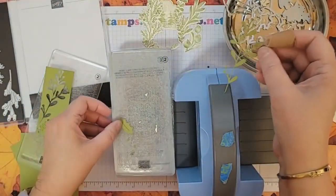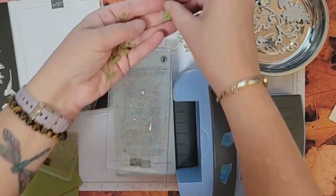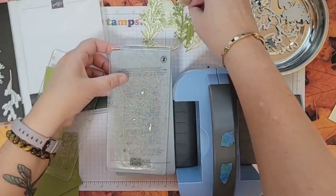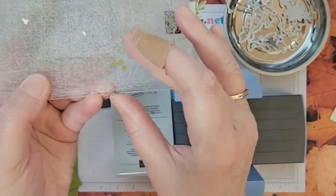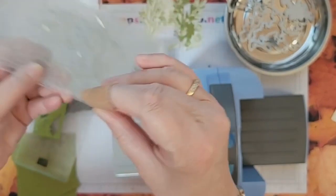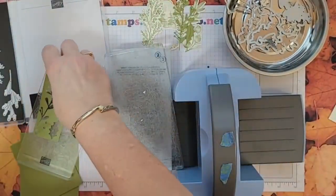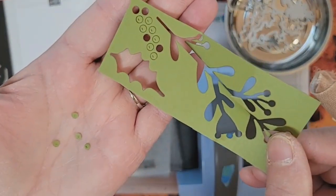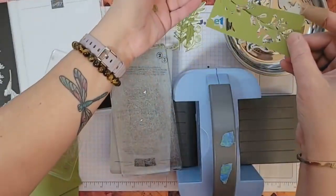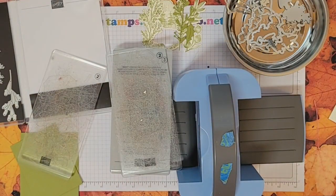So you have that — feels like a little holly leaf. And then you have all of these little holly berries. You can probably see them there — there are even some still stuck to the cardstock. I'm not going to keep those holly berries right now; if I need them for the project this afternoon I'll cut more out.